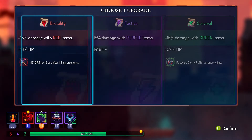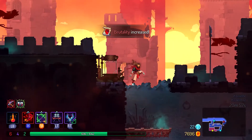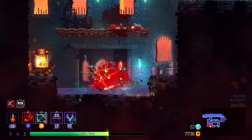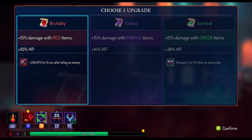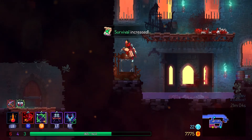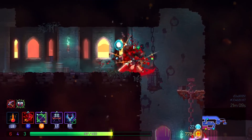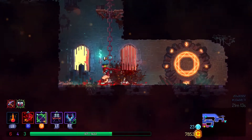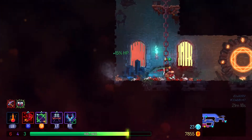Getting right along here, damage dealing — let's do it. Getting more HP — I'll take it. Not close enough to do the damage that I wanted to. But there's a secret — I see it. I sees it. Cover some health — yes, indeed.